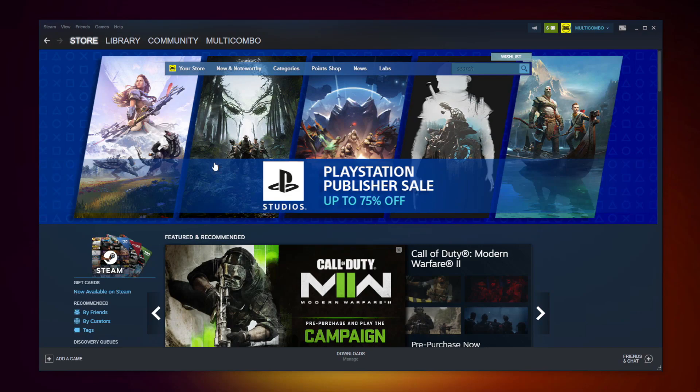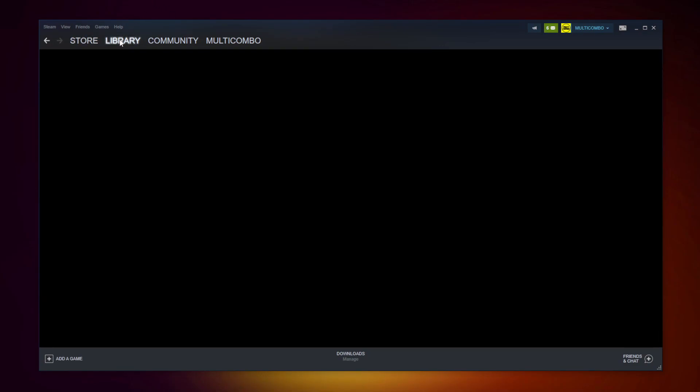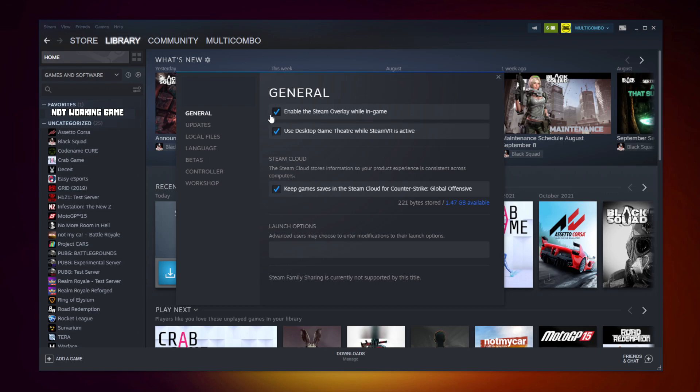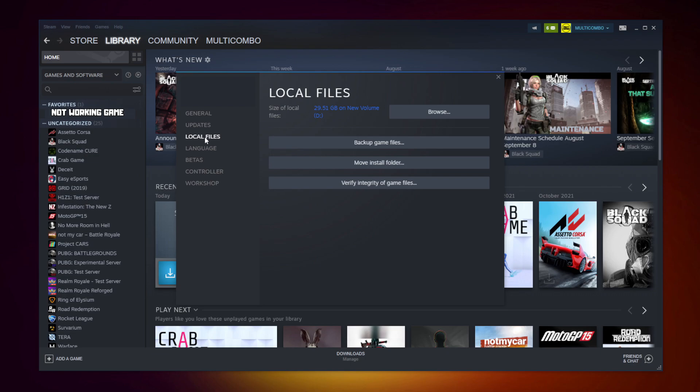Open Steam and go to the Library. Right-click your not-working game and click Properties. Click Local Files, then click Verify Integrity of Game Files. Wait for the process to complete.